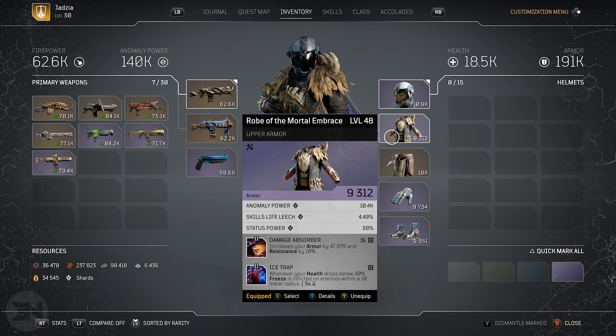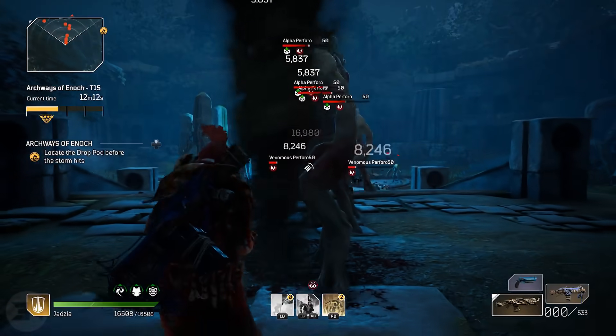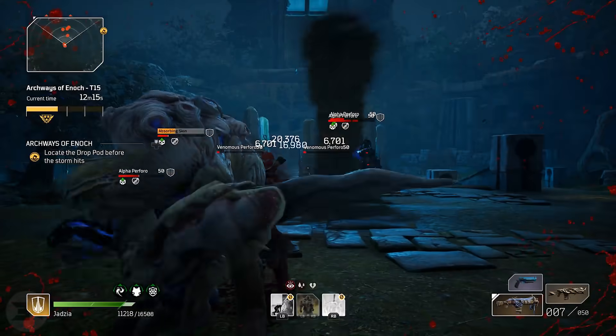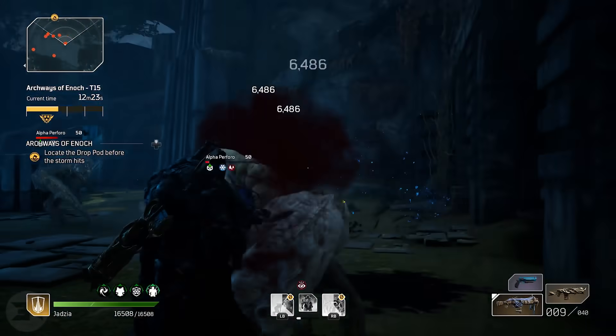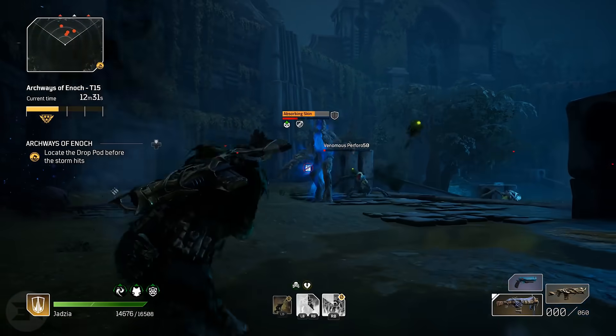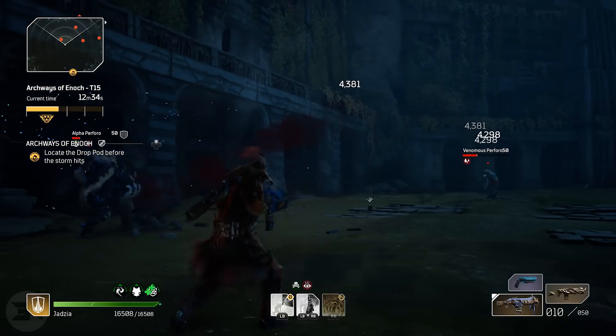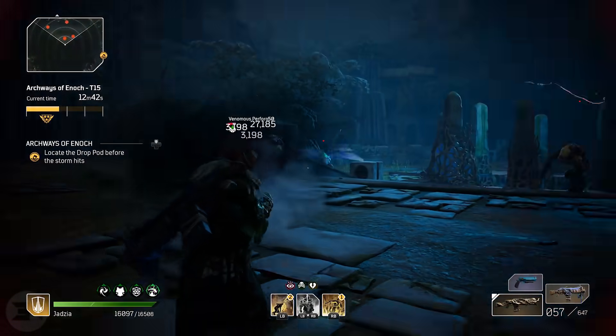For the chest piece I have Ice Trap — the bonus attributes I wanted came on this chest piece, so I had to take it. It's not a terrible perk and helps when you get cornered, but there are better options. The important mod I needed was Damage Absorber, which is very important because you're raising your armor, defending yourself, and also doing more damage — the higher your armor the more anomaly power you have, the more damage you're doing. Not everything I have is level 50, especially the two weapons, but I can still get through challenge 14 and 15. With everything at level 50 and the extra Earthquake mod, I'll be absolutely annihilating enemies and doing way more damage.